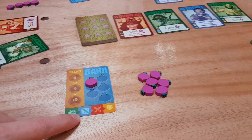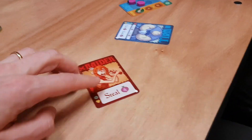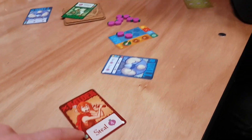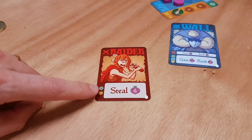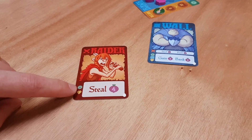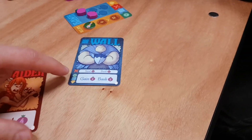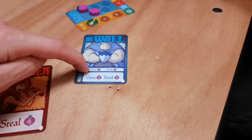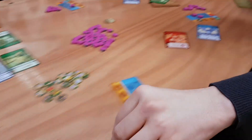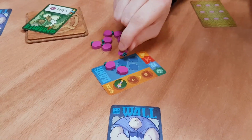Then we do the blue ones. Blue ones kind of block the red ones. The red ones — I was attempting to steal turnips off Jack, but unfortunately he's played his wall card. You can see on the left-hand side it shows you what it works against. The raider does not work against the wall, because there's no wall symbol here — it only works against the farmers and the merchants. So because I played my raider, he's actually going to steal one off me. He takes one of my turnips and then gets to bank one of his turnips.